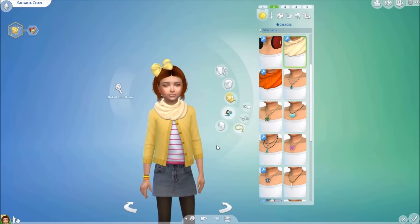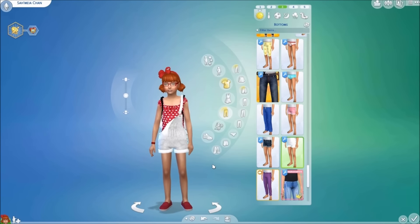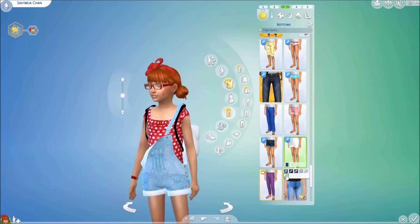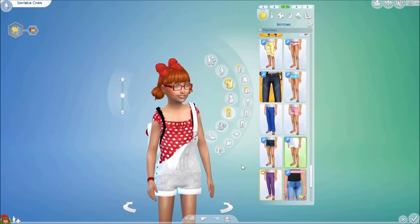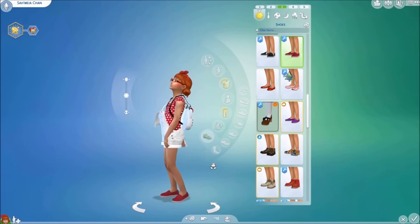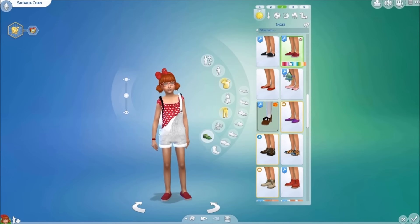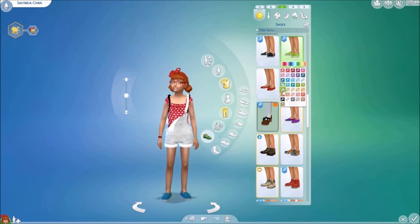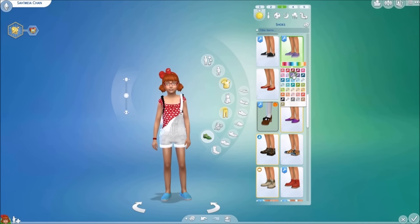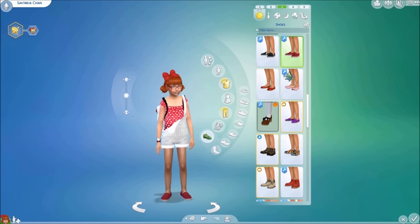Moving along into our next outfit, we have the unisex dungaree shorts created by Marigold. I absolutely love these and they come in a variety of colors. They show up in the pants section, allowing you to add a top as well. Moving down into our shoes, we have these loafer recolors created by Delightful Sims — these are absolutely freaking adorable. The glasses and bracelet are base game.